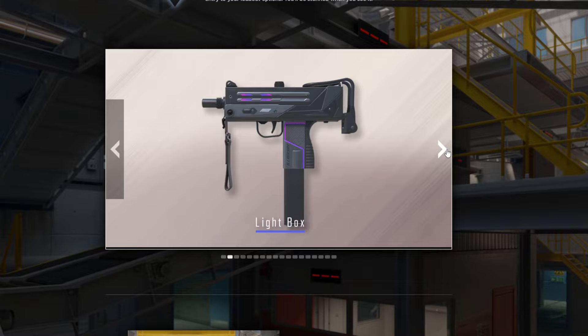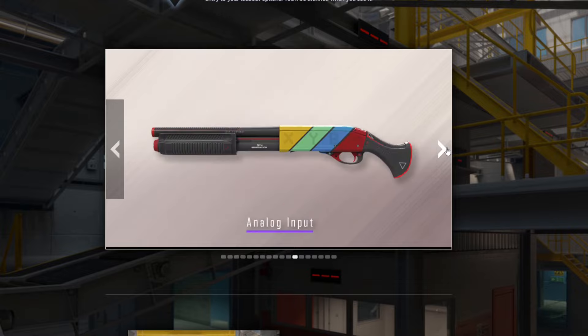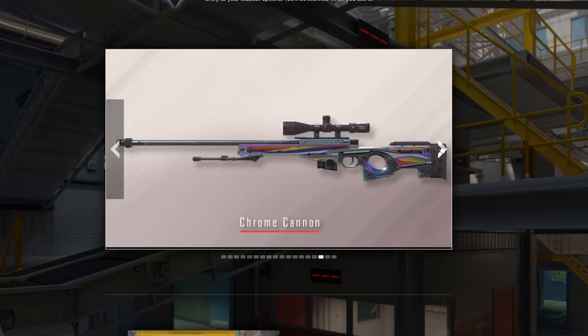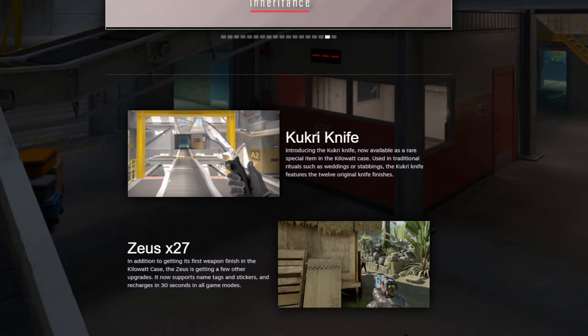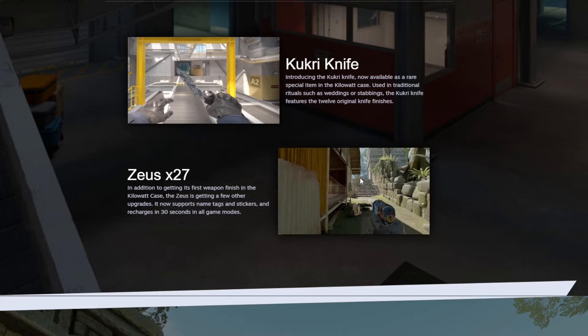And the brand new Kilowatt case — we're going to quickly go through these items. It seems like it's not anything too crazy when we're going through these skins. This is a nice skin right here, the Black Lotus. We've got the Chrome Cannon and the Inheritance. But the biggest thing is we've got the Kukri Knife. And we've got the brand new finishes on the Zeus skin — absolutely insane.